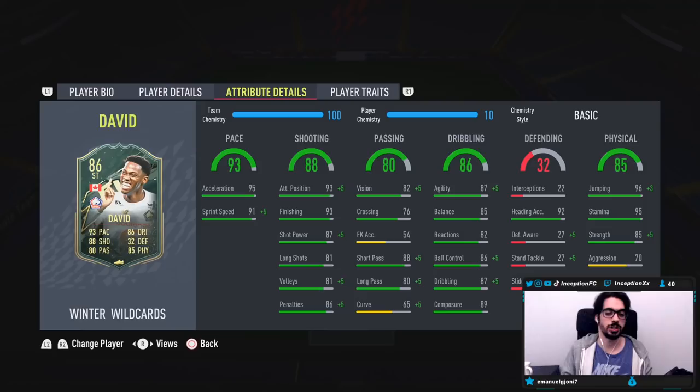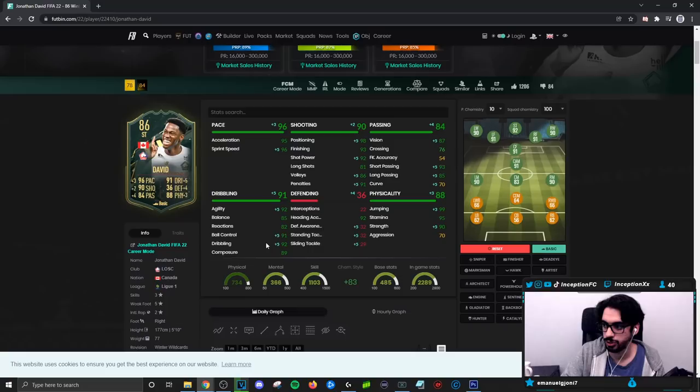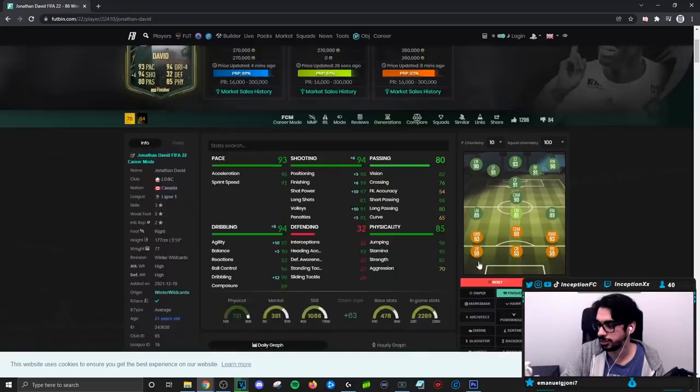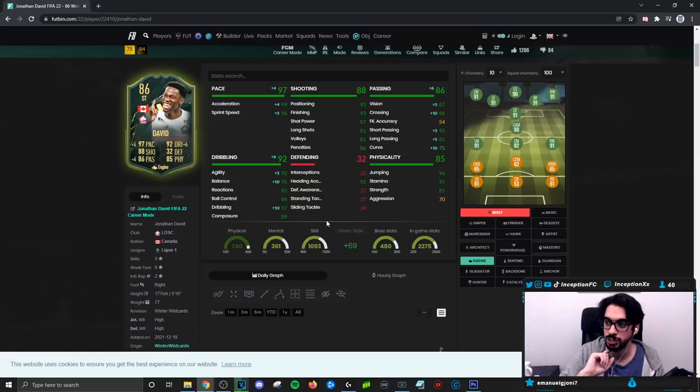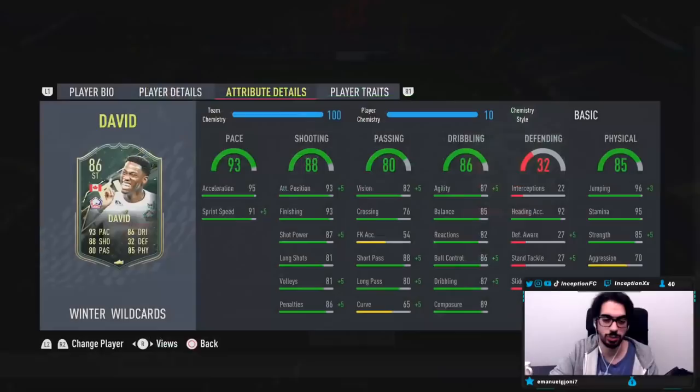This card is going to be working with 95 acceleration and 91 sprint speed for base card stats. Is it a finisher for him? A basic doesn't look too terrible because he is going to be a physical type striker. On a finisher, you get a balance boost, dribbling boost, shot power boost, and finishing up to 99. An engine wouldn't be bad either. I think I'll go with basic since it gives sprint speed, shot power, a bit of dribbling, and passing. Since it's not a card you'll take long shots with often, it's more about inside the 18-yard box five-star weak foot finishes.